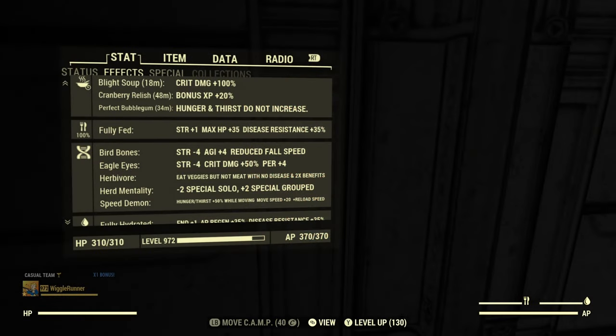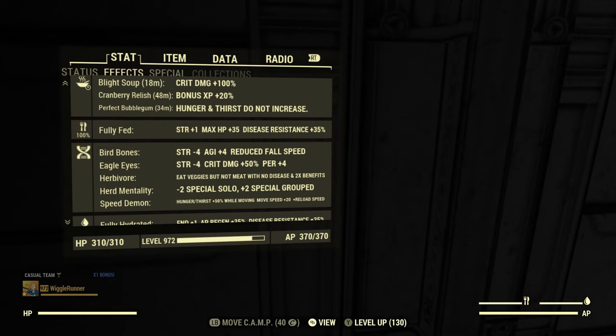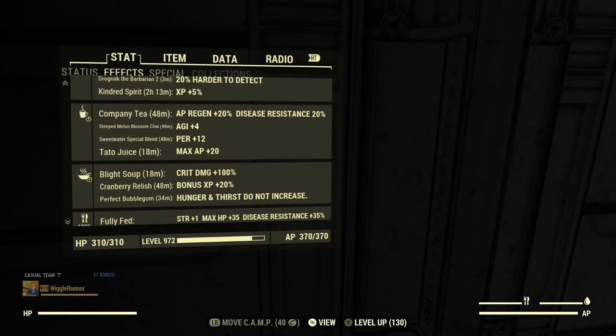As far as the mutations go, I have speed demon which really does help with reload speed. I have herbivore because it gives me double the benefit from all my veggie meals. Eagle eyes for extra critical damage and perception, bird bones for extra agility which increases our AP and helps with stealth. As far as food buffs go, I use company T for AP regen, steep melon blossom chai for agility, sweetwater special blend which I already mentioned, and blight soup for extra critical damage.